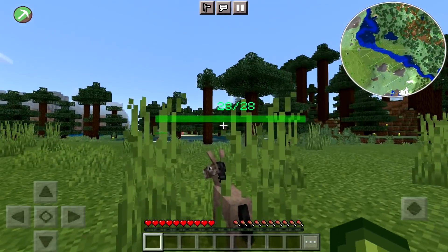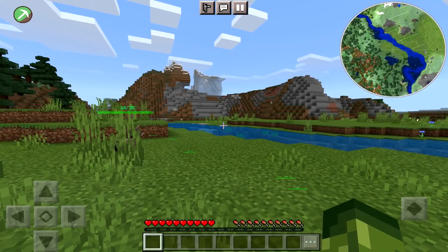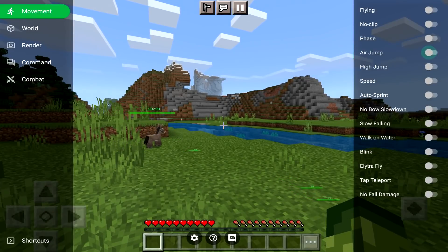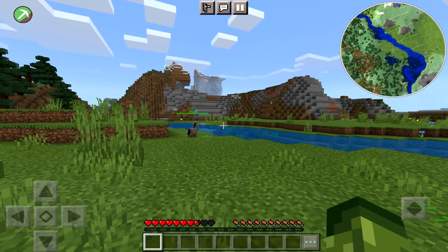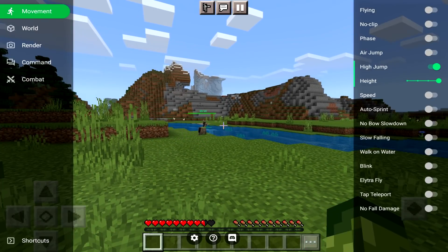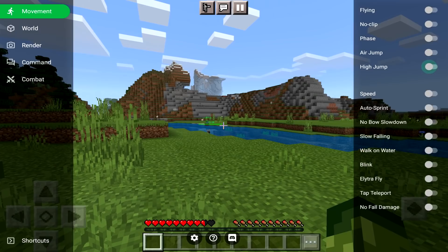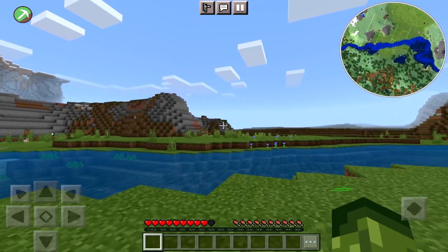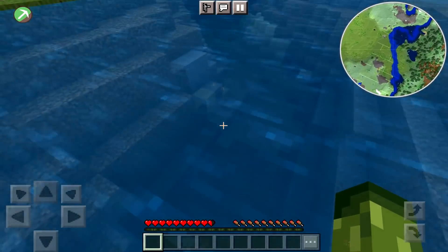It actually shows mob health — knowing how much health a player or mob has is one of my favorites. We have high jump, which you can change to however high you want, but be very careful because you will take damage. You've also got speed — I've got the need for speed, and it works even faster in water as well.